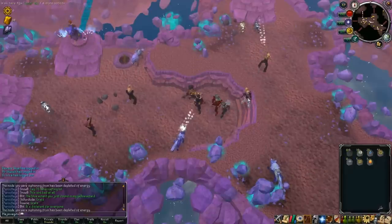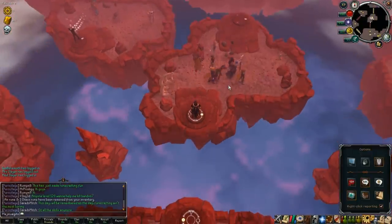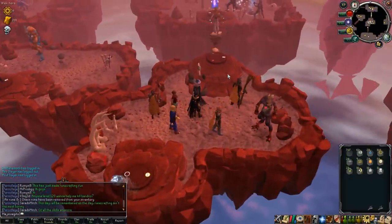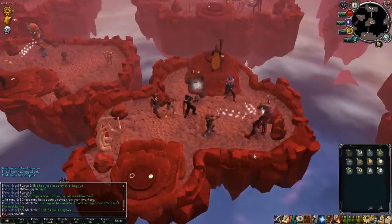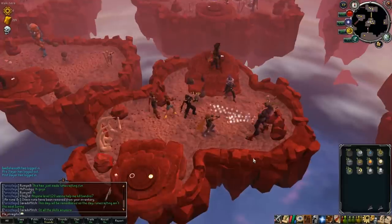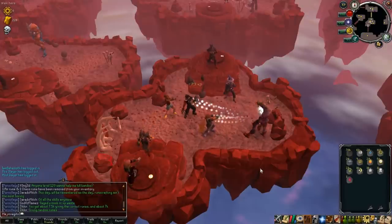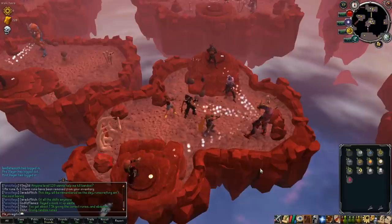The bridge points are what allow you to travel between the different islands and move around. They always cost one of each rune, but the different types of runes required are shown by symbols on the actual bridge point, and it'll tell you if you can use it or not.